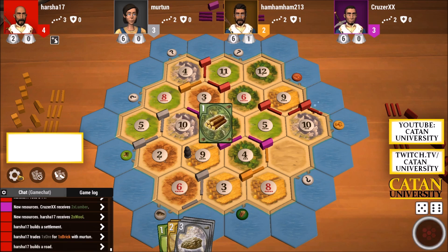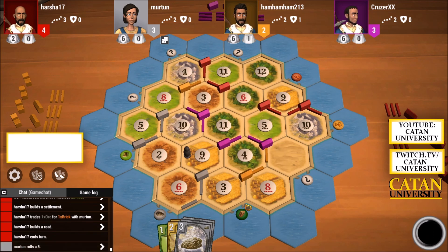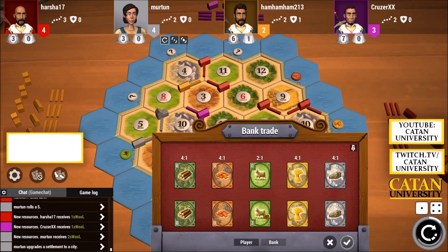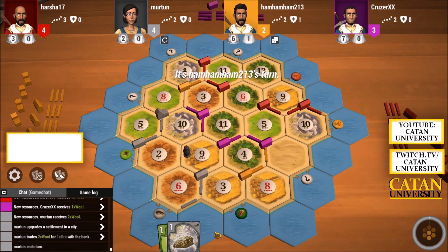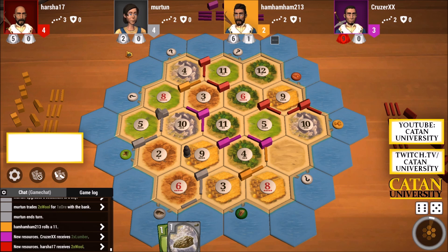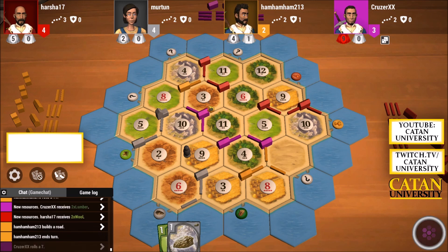I don't want the same thing to happen as in the beginning where red passes my trade and we didn't get what we wanted. So we have a city in our hands — the first city of the game. We get another five here. Fives are incredibly good for us. I'm getting ore for this wool just so I'm closer to our first development card. Since we have a city, if we get some fives we go up to seven resource cards quickly — that's risky as we could lose cards.